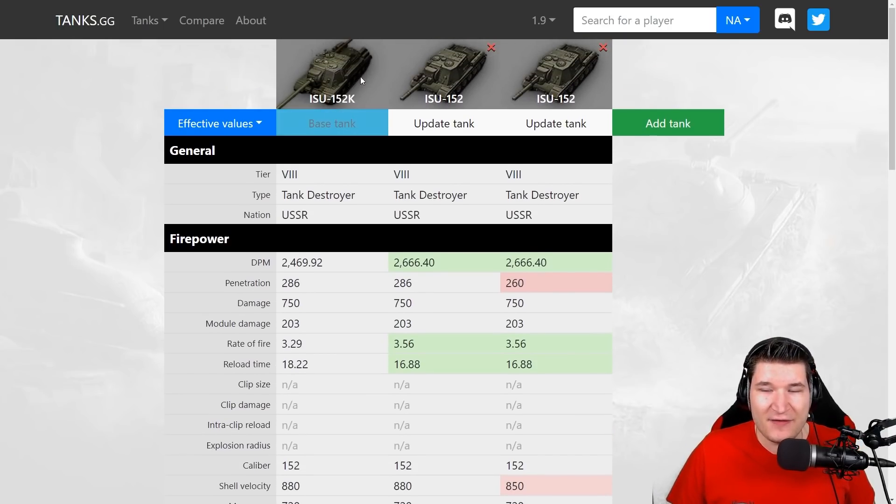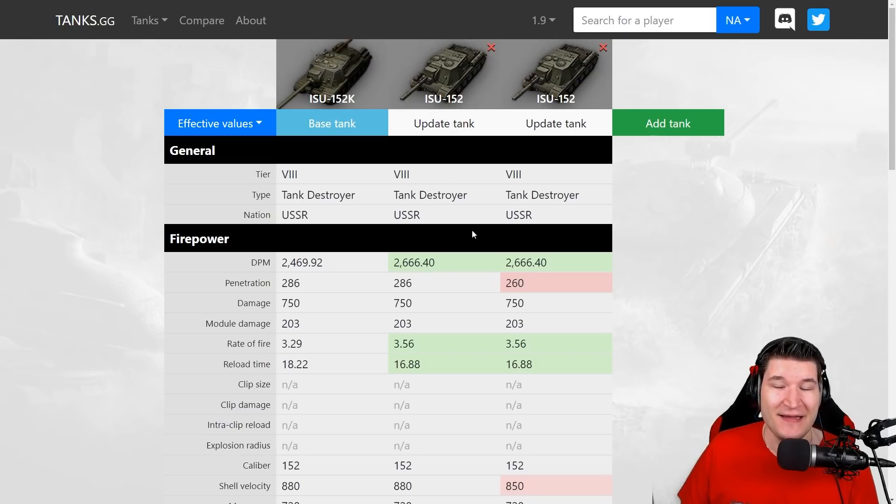This is why it is also a little bit sketchy from Wargaming to call the ISU-152K with the BL-10A, because a lot of people will just say 'oh yeah, it is a BL-10, this is why I'm going to buy it, because it's the old ISU.' Again, it is not the old ISU. Wargaming said the old BL-10 was being removed because it was a little bit too strong for its tier.